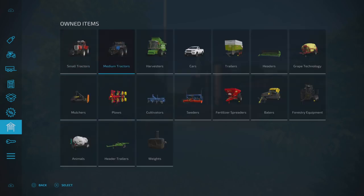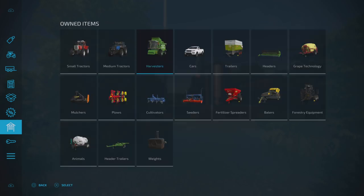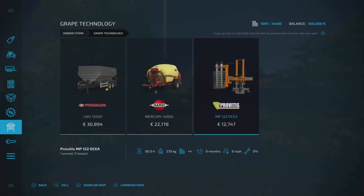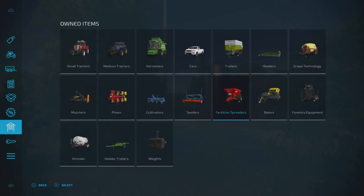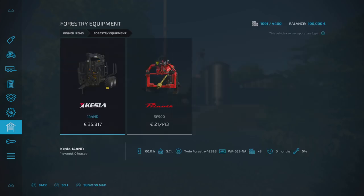Three medium tractors: the Class Axion 800, the Valtra 8750 and the Massey Ferguson 3670. There's a Deutz-Fahr harvester, a Lizard Pickup 2017, a Class Carat trailer, and a header for your harvester. In grape technology they start you off with some equipment — we've got the grape trailer, the pruner, a small mulcher ideal for grapes, a small plough, cultivator, Nordsten seeder, and a Breed Out K105 fertiliser spreader. We've even got a bio baler for your poplars, which is very smart. A couple of forestry items: a trailer for your logs and a stump grinder.